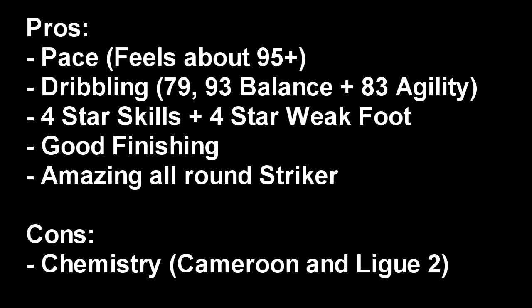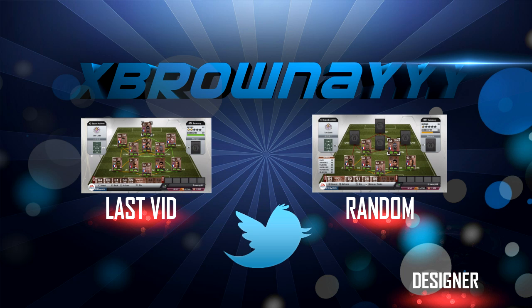Main things: four star weak foot, great finishing, amazing all-round striker, but the chemistry thing is a bit of a problem if you're not making those squads. Hopefully I really want you guys to check this guy out — so cheap, just buy him, fit him into any squad, maybe just chuck him in a squad, get him six chemistry, try him out for a bit because he's amazing. Anyway guys, hope you enjoyed this episode — be sure to check out my videos, got a squad builder on the squad he's in, and lots more videos coming your way in the next few weeks. See you soon guys!